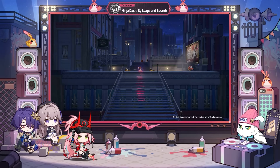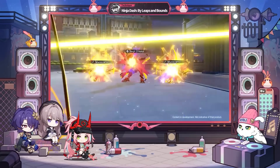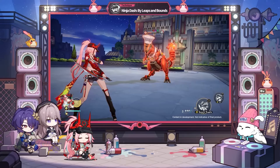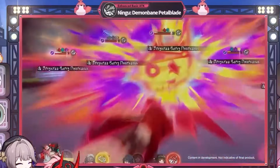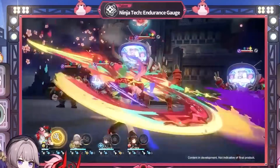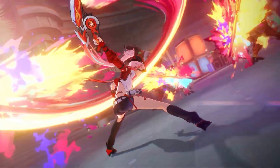As for Rapa's technique, she'll surf around, which looks super fun and cute. When she enters battle she'll reduce enemy toughness meters regardless of whether they're weak to imaginary or not. It also seems like Rapa will gain charges whenever an enemy is weakness broken, though the livestream didn't detail what those charges do.